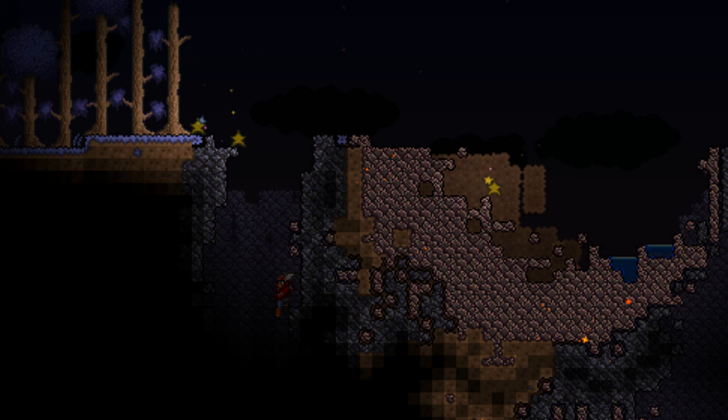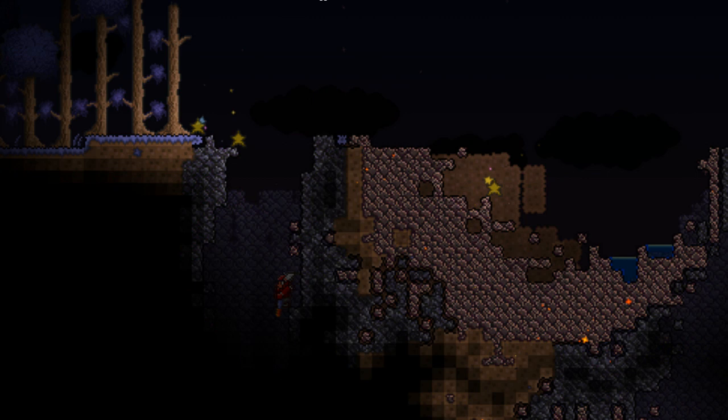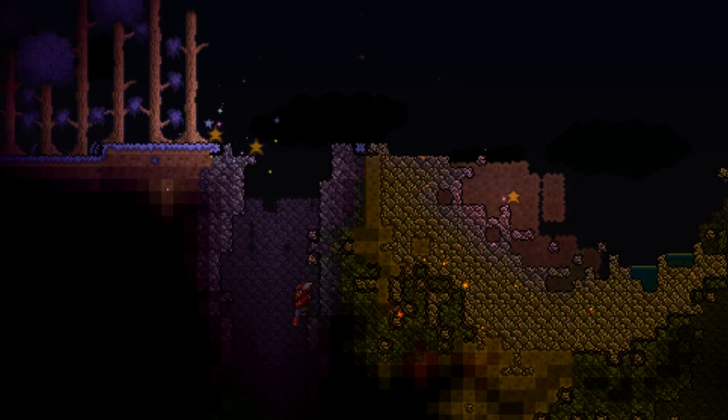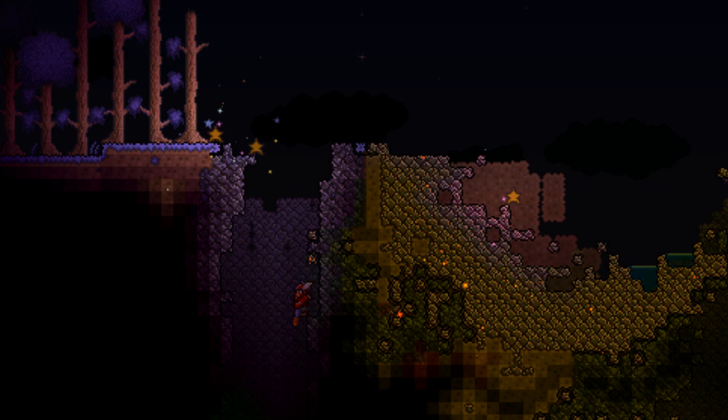This is what it would look like before improved lighting, and that's after. Some people like it, some people don't — it is early on so it will change. Corruption glows purple, which looks cool. The only thing I'm not sure about is meteorite being orange.